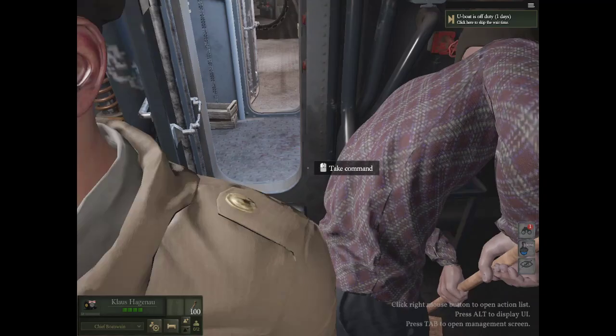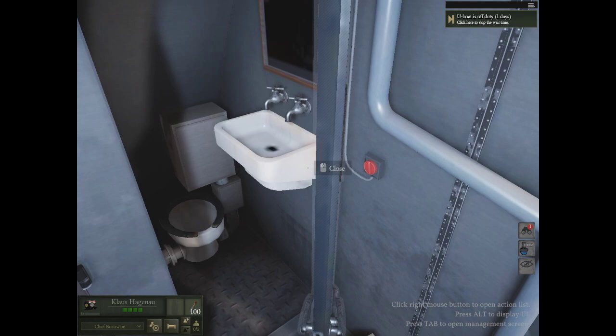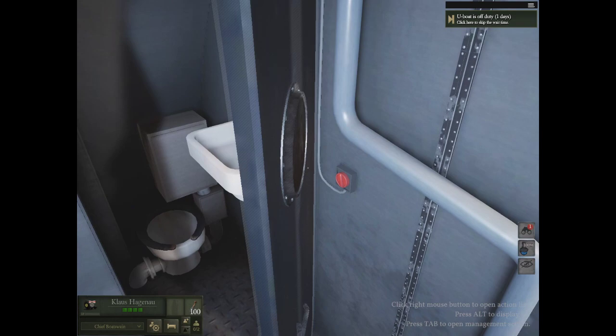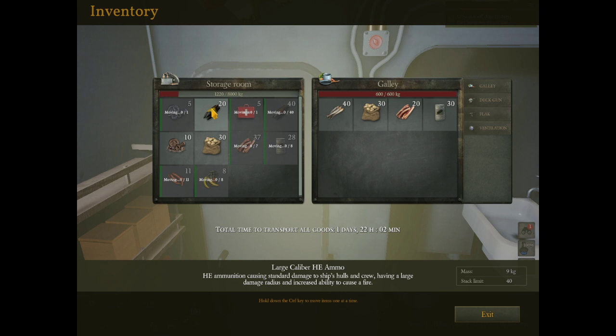Something fun about a submarine in it. Believe this is the bathroom. Yep, another storage bin. That's good that this is right here. It's the storage room - that's the actual storage room. So this little door here holds 8,000 kilograms - it's amazing isn't it?